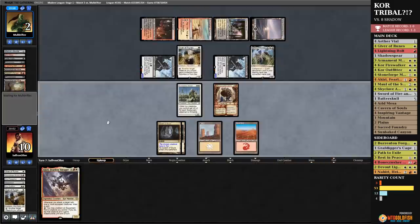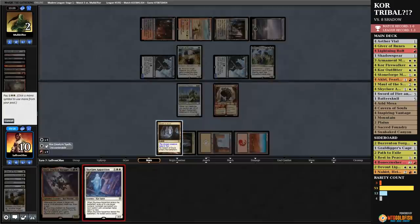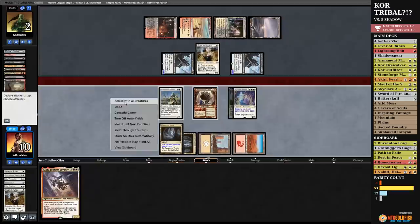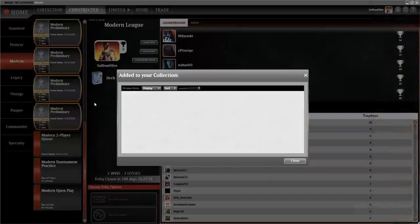Opponent goes to combat, attacks. We block, block, protect Bonecrusher. This is it — we need the top deck, and we need it this exact turn. Pony can Lurrus and Giver. Alright, now Stomp does 2. Come on deck, come on deck. Oh! Oh, oh, oh, oh — that is also on the approved list. Skyclave Apparition — hit the Lurrus, go to combat and kill ya. Kor coming through in the end.